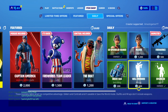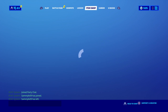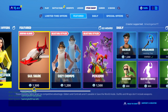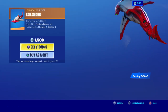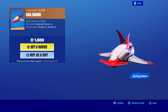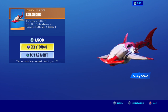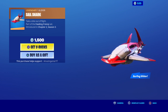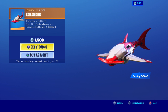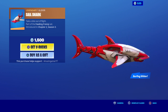What will it be? There we go — oh my gosh, there's so much in it! What is this? The Sail Shark — a surfing glider in the shop? It's like the Deadpool surfing gliders. 'Take a bite out of flight.' Part of the Feeding Frenzy set for 1,500 V-Bucks. Well, that's a bit random.